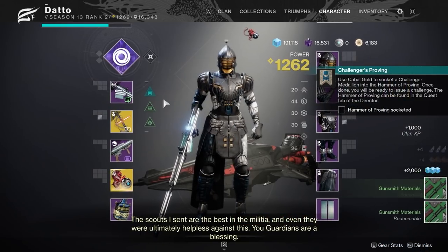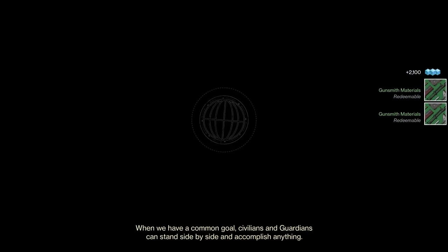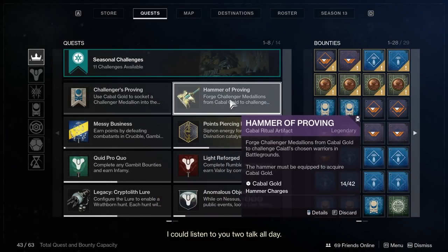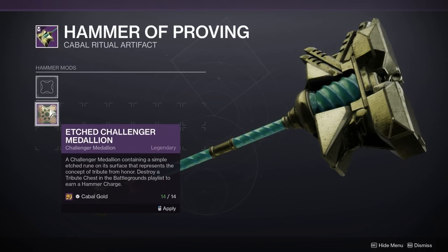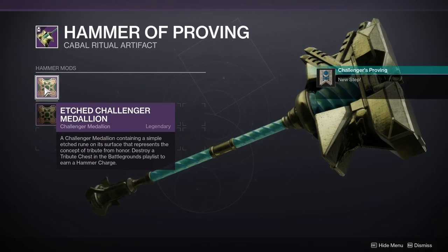You earn 14 gold per strike, 8 gold per crucible match, 7 from a heroic public event, 12 from Gambit, 16 for a 1230 nightfall, 10 from a dungeon encounter, and 2 for heroic blind well. Strikes seem like your best bet, but you could probably fill up pretty quickly doing EDZ public events as well, and dungeons are also surprisingly good.